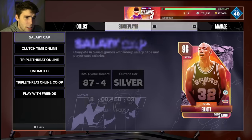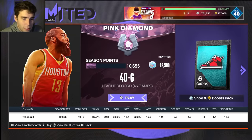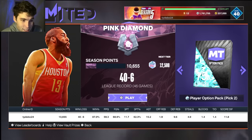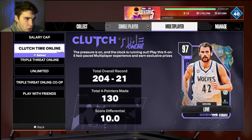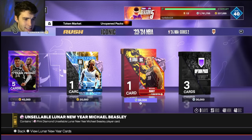99,000 MT really is not that much. You grind a little MyTeam Unlimited and you can basically get there. If you get to this diamond player pack, you can get to the price of Michael Beasley. I think he's just as good if not better than Michael Porter Jr., and he is available directly for MT.